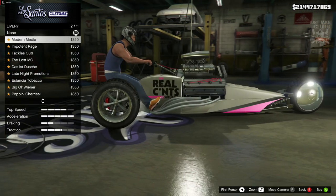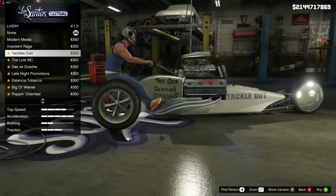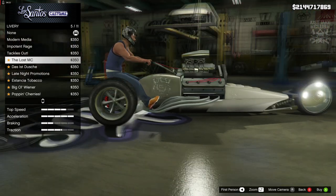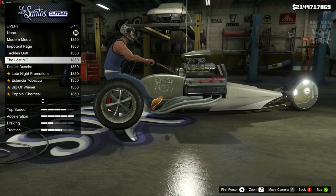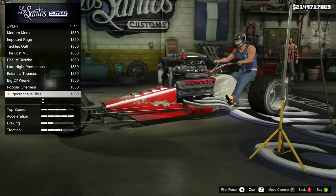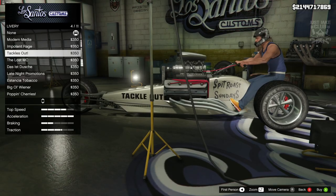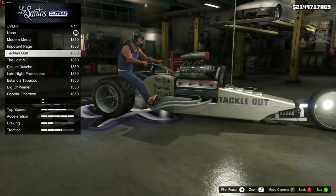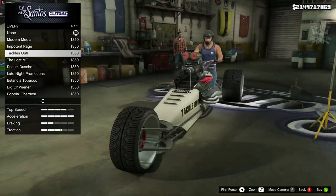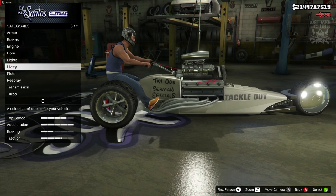Then we've got liveries — sweet, we do get liveries on this which is pretty cool. Oh man, the 'Real Cunts' one — just because of that I might have to go with it. What is going on with these liveries? I love them. You've got the Lost MC one, which is a nice touch — you can make a Lost MC motorcycle or tricycle out of this. These liveries are so cool, I really like all of them.